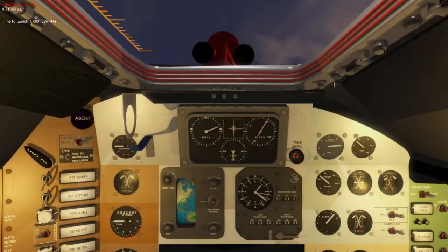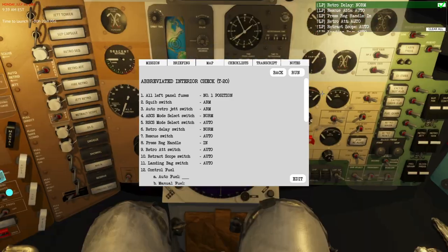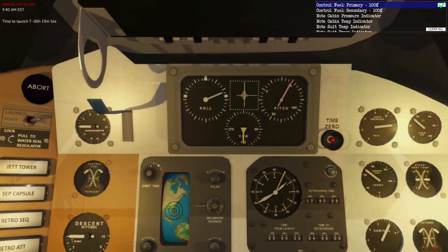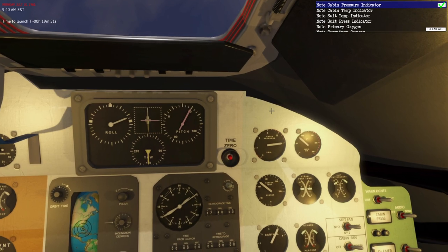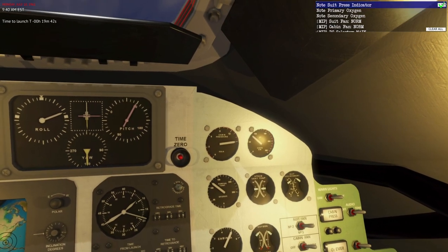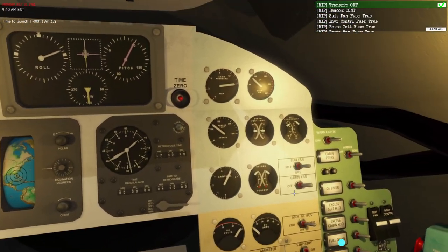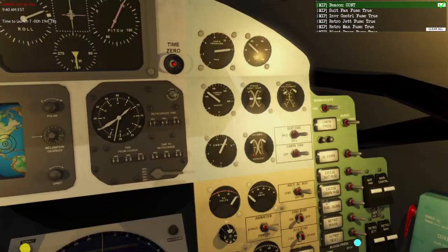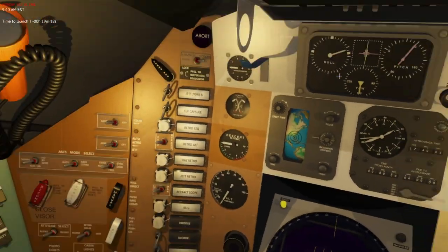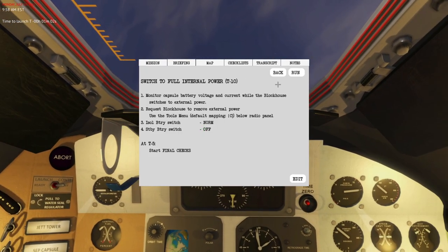At T-20 let's time warp again. Abbreviated interior check - retro delay normal, good. Control fuel primary 100%, yes. Cabin pressure indicator, cabin temp still 80, suit temp still 88. The oxygens are fine. DC selector main. Transmit off. Beacon continuous. At T-10 start full internal power checklist. We are still on the umbilical. I time warped too much, oops. Request blockhouse to switch to internal power - hold countdown. They're communicating with me, but not very well. I assume I've switched to internal power but I'm not sure.